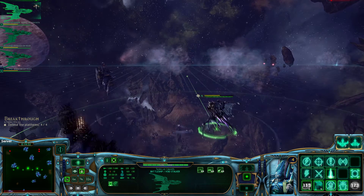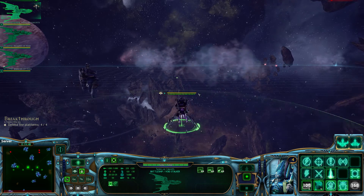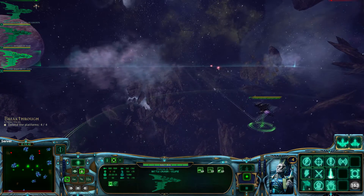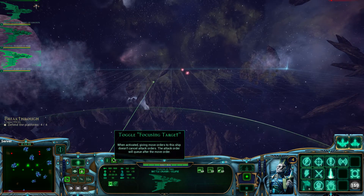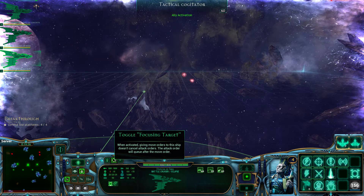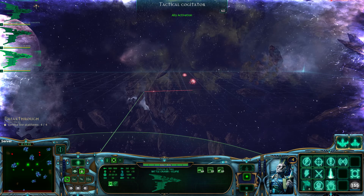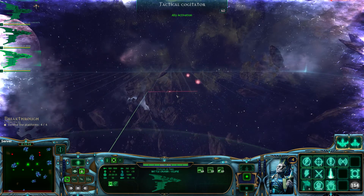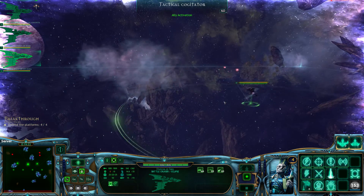Normally I'd manually do that with Breakthrough because you start a little bit closer, but I'm just going to do this automatically and keep him going forward because there's a chance that the ships are in there. Now the thing with Eldar is they automatically have the toggle focusing target turned on. So I can give it a move order and tell it the target - it'll still go wherever I've told it to move and then switch to the target. It saves you shift clicking, which you'd probably be doing a lot with Eldar.